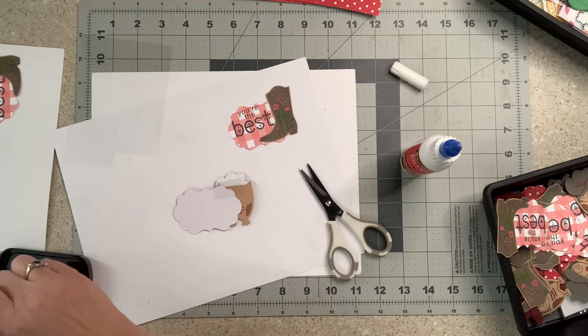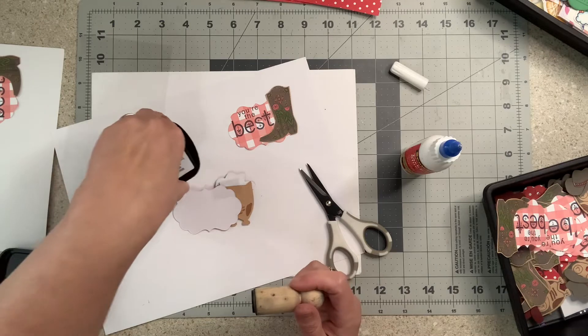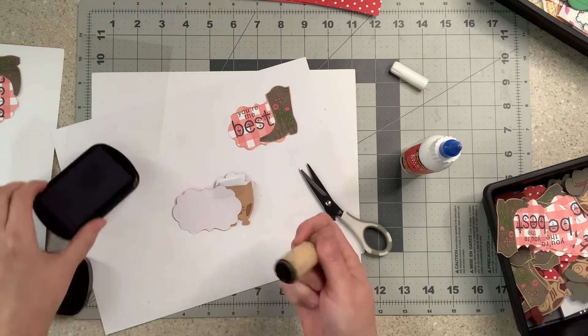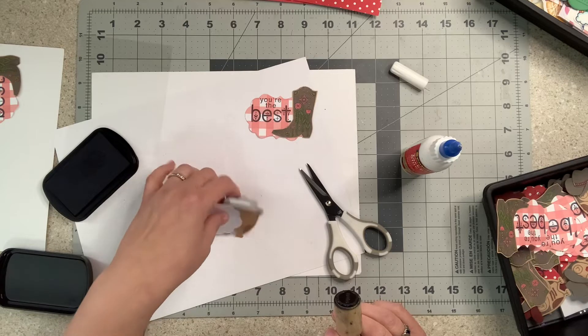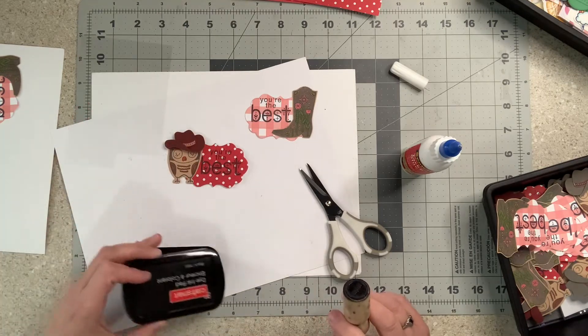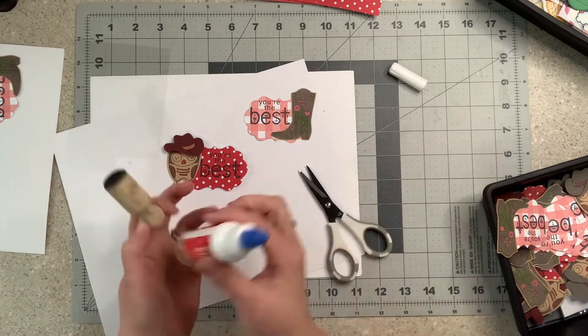I stamped my name on the back — you could write it with ink if you wanted to. I do that for each one, and just like that I am done. Now I'm going to show you how to mail these off.